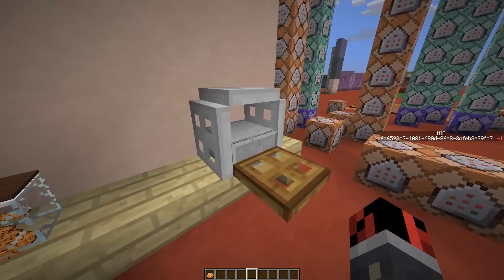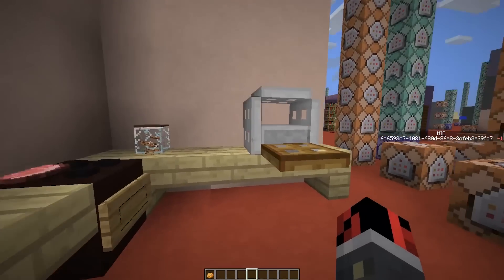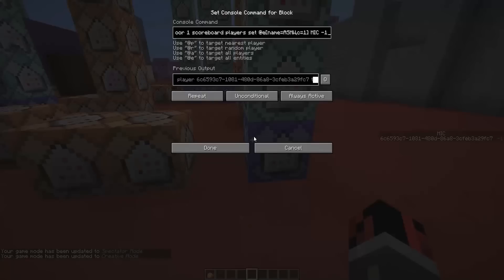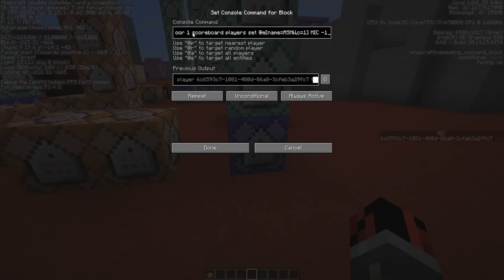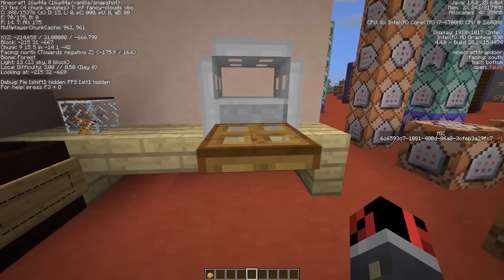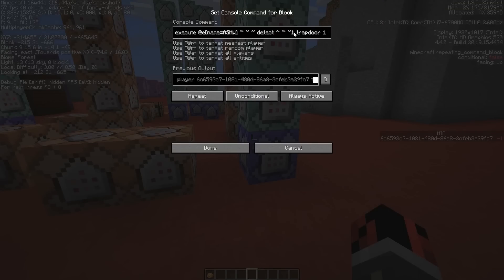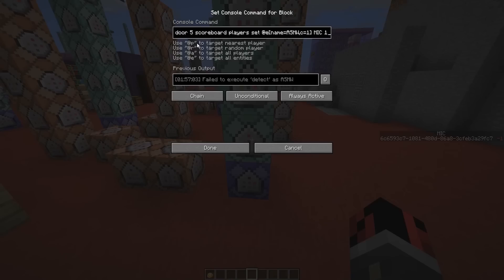The first three command blocks are responsible for detecting if there is an item inside the microwave and also for detecting if the microwave is open or closed. If I open and close the structure, the scoreboard changes from minus one to plus one. If you want to recreate this in your world without having to change values, build the microwave while looking north — make sure you are facing towards the microwave. If you build it facing another direction, you'll have to change the detect block coordinates and other values.